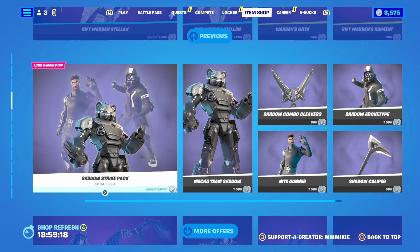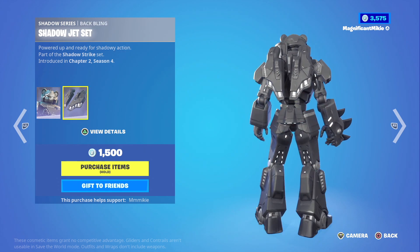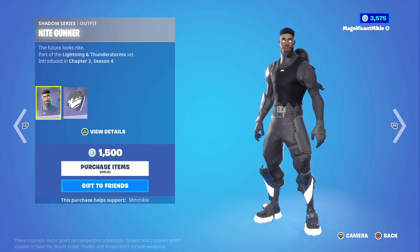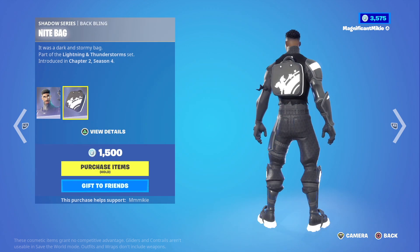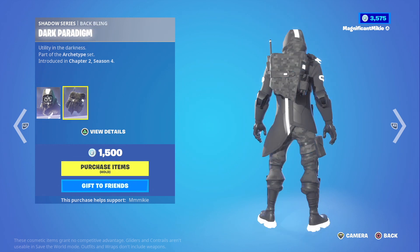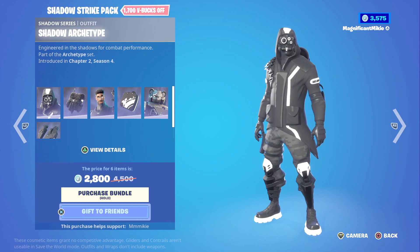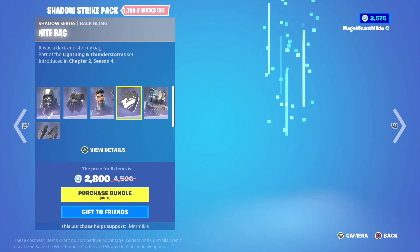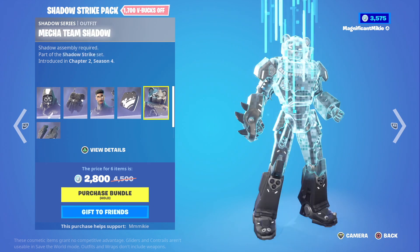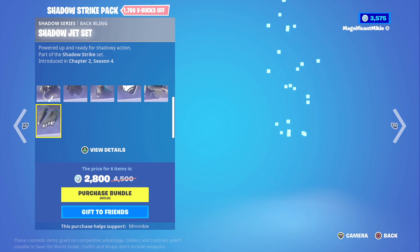The Shadow Strike Pack has the Mecha Team Shadow Outfit with Shadow Jet Set Backbling for $1,500, Shadow Combo Cleavers Harvesting Tool for $800, Night Gunner Outfit with the Night Bag Backbling for $1,500, Shadow Archetype Outfit with the Dark Paradigm Backbling for $1,500, and Shadow Caliper Harvesting Tool for $500. The Shadow Strike Pack bundle doesn't include the Harvesting Tools, just the Outfits and the Backblings — that's $2,800, which is $1,700 off the total.